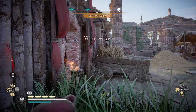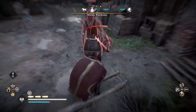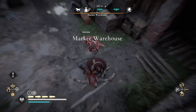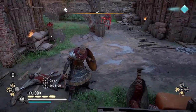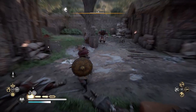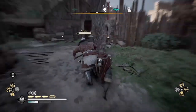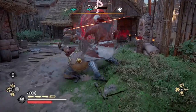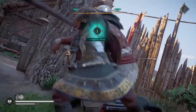Welcome to Assassin's Creed Valhalla. Here in Winchester, trying to do a double assassination on these two guards, but the second one detects me. And there's a big goliath nearby — no problem. I'll stop time, get behind him, and eliminate him before he can even get a hit on me, and level up.